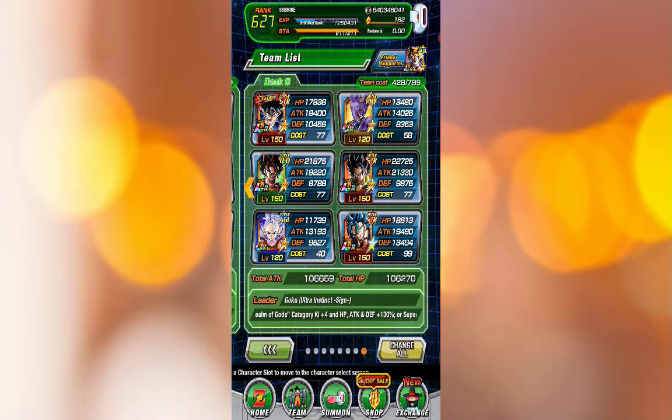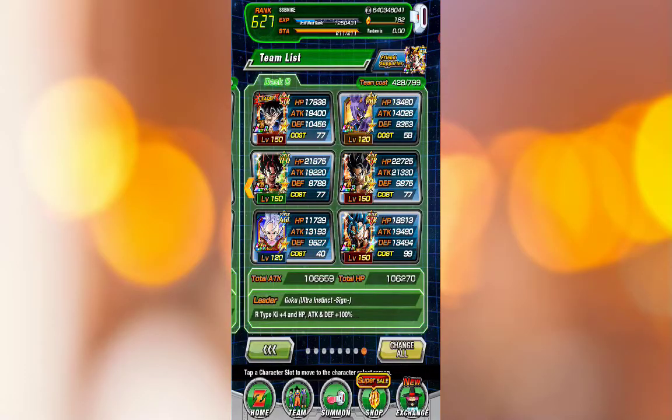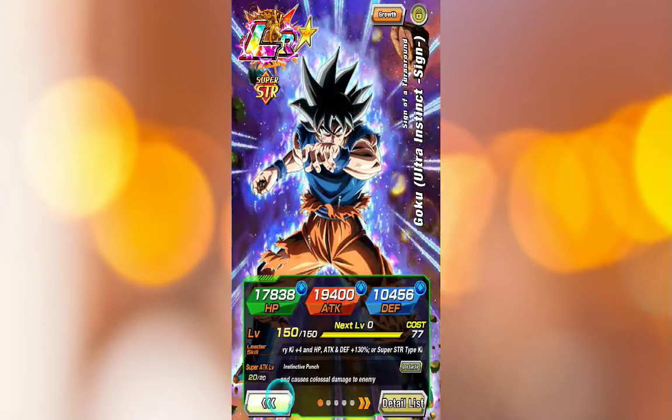Real quick — this is the team that I used right here to beat the event. LR Goku, I mean, could have used the intelligence one but I like using this one. I like his card a lot better, a lot cooler actually. And plus he gives Realm of Gods, you know, plus four Ki. Not bad actually. We got good old Beerus here — he definitely did help at the end, especially with his passive skill. But I forgot to use his active skill and healed instead.